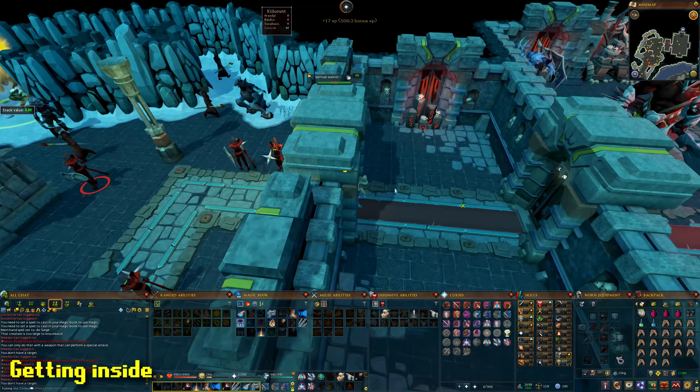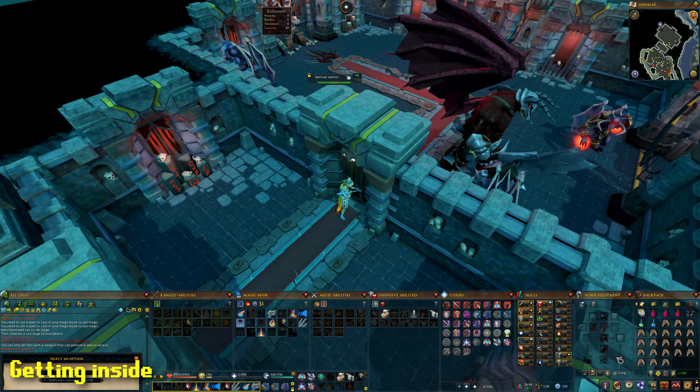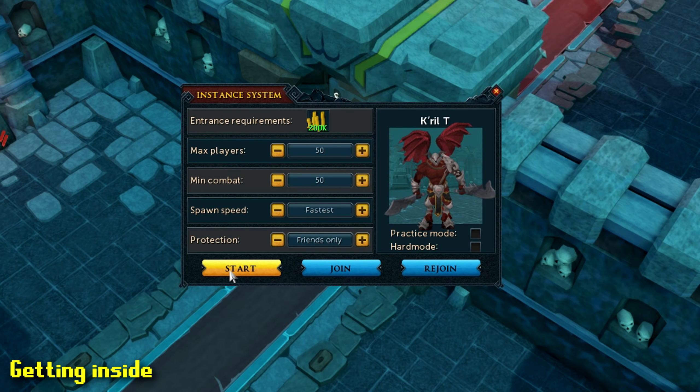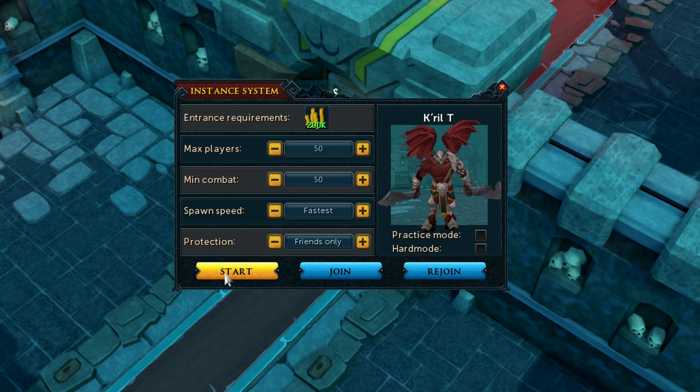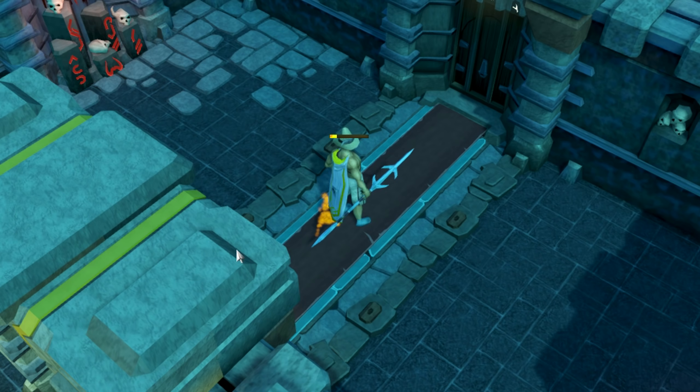Once you have 40 Zamorak kill count, enter the boss room as shown. Then create an instance on fastest spawn time to maximize the money, kills, and experience you get per hour. This will cost 200k GP. If you do not want to pay that much, you can just enter the standard boss room instance that everybody else can join.